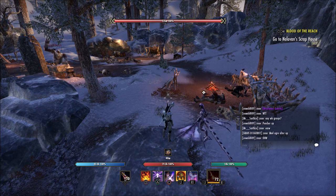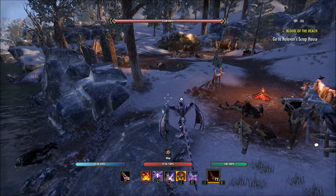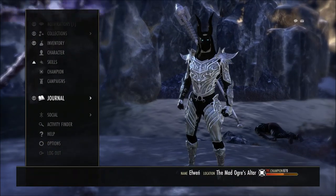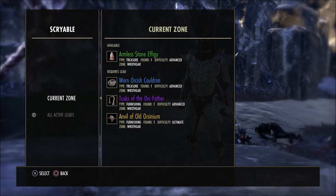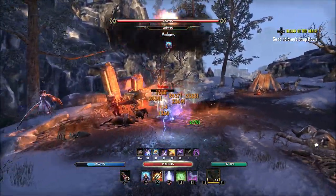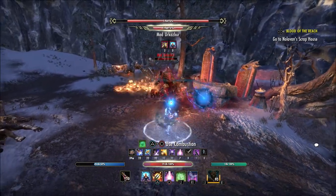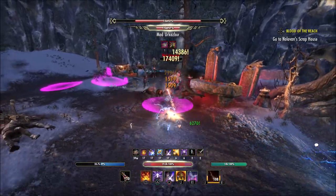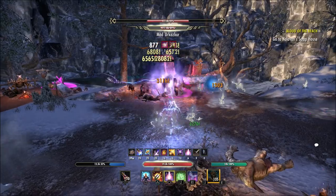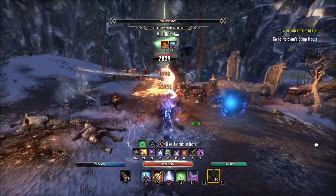Make sure as you're ranking up that you're upgrading your bag space and your bank space. It gets expensive with in-game gold the higher you get, but you're going to need it — starting out, your bag is going to be full non-stop. Also, once you unlock a horse, make sure you're going to the stable day in and day out and either ranking up the speed, stamina, or bag space available on that horse. You can do that once per day. It takes a long time to max everything out to 60 on each stat, so make sure you're doing it every day.